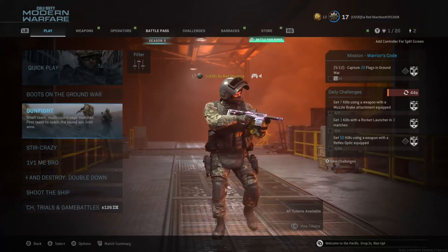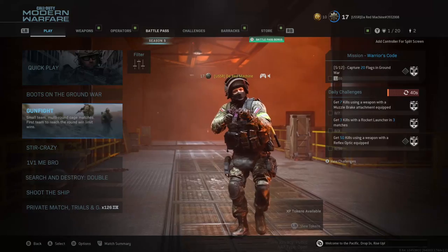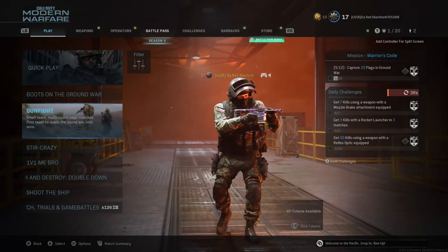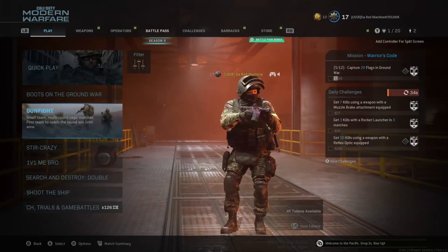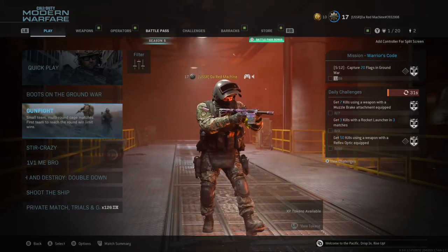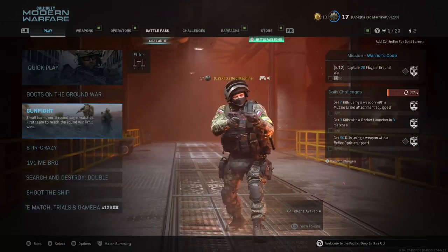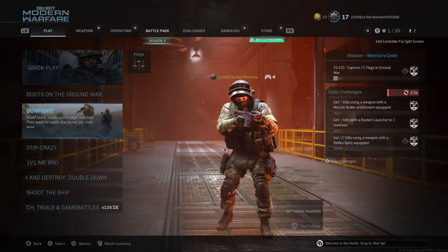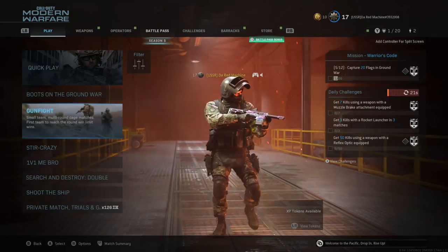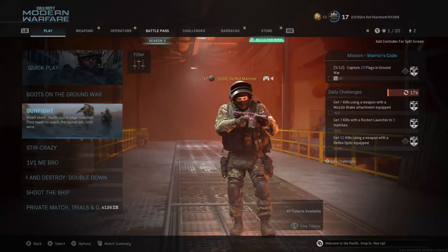This is the last shotgun we're doing — the Model 680 family — and this is the VLK Rogue. This gun came out in Season 2. I think it's probably the shortest shotgun of all time, besides the Shorty from mobile — the 725 version, the Shorty I was talking about in the last video.